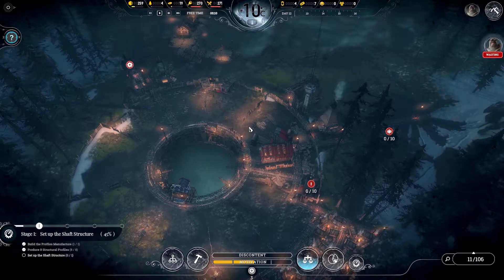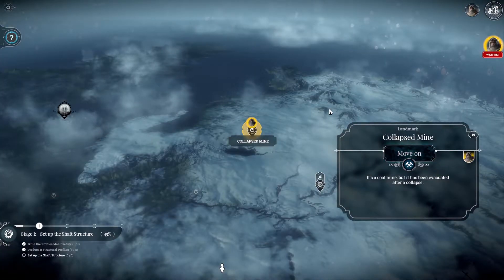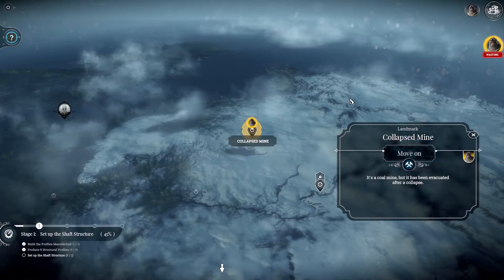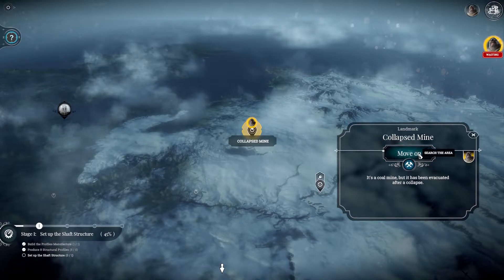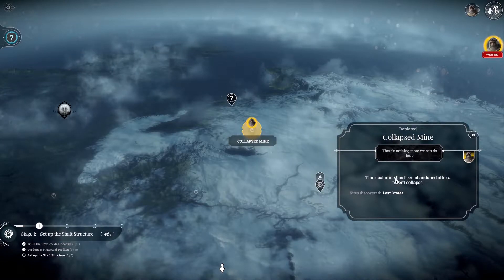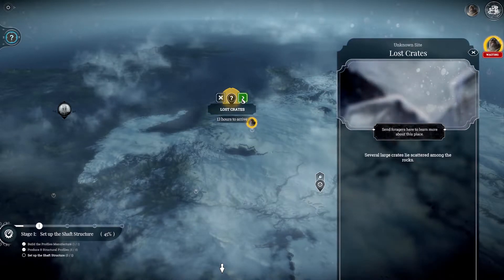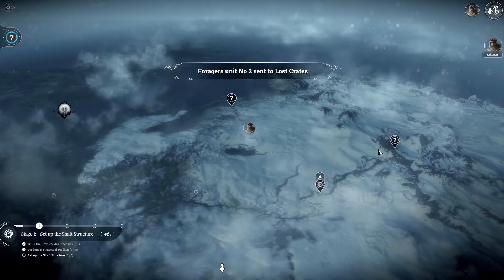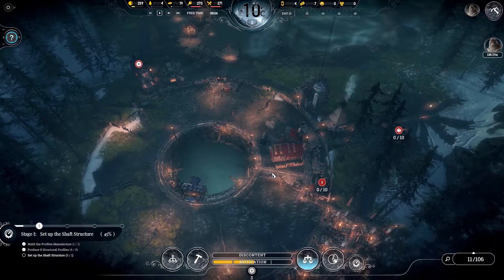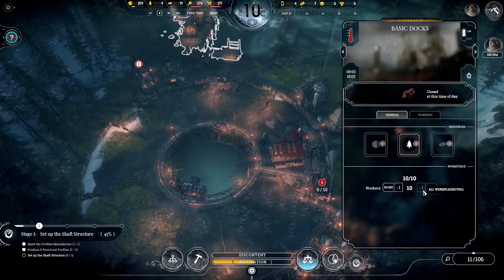Our gatherers are coming to the next landmark — the collapsed mine. It's a coal mine but it's been excavated and collapsed. Nothing more we can do there. We can go to the lost crates — that definitely sounds like something good. But I'm not sure — I'm really not sure what I'm doing at all in this game in general.